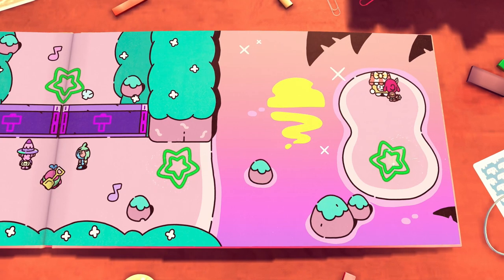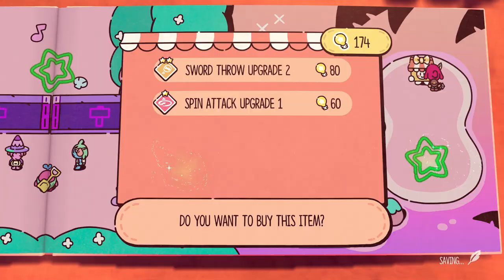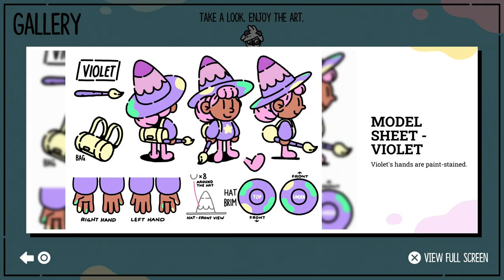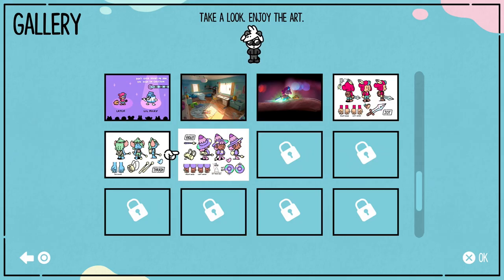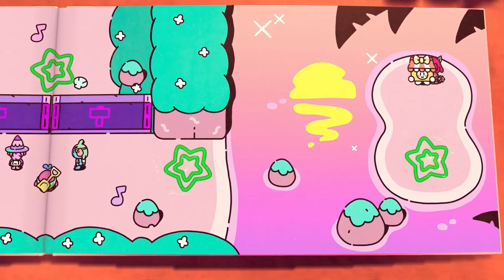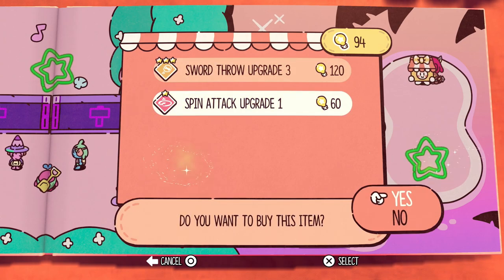Come here again — care to take a look at my current selection? Gotta collect the scroll every time. Of course it's for Violet — the next one better be for Tumba. Right hand and left hand — Violet's hands are paint-stained. At the brim around the hat — they even counted how many little arches are on the hat. I can buy some more stuff. I can afford everything.